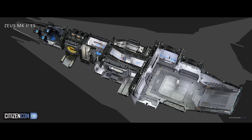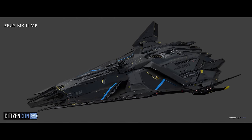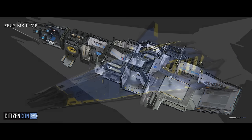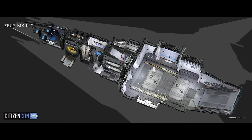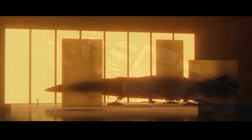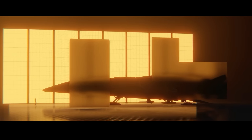The bounty hunting variant has just tons of equipment — it's got an EMP, a quantum dampener, an armory, and prisoner pods. It does have less cargo space because of all that, but it has an extra turret as well. Very cool ships. Looking forward to getting them in our hands within the next 12 months.